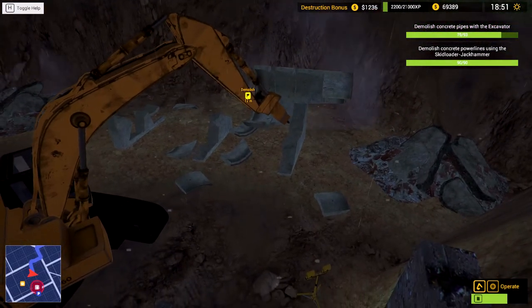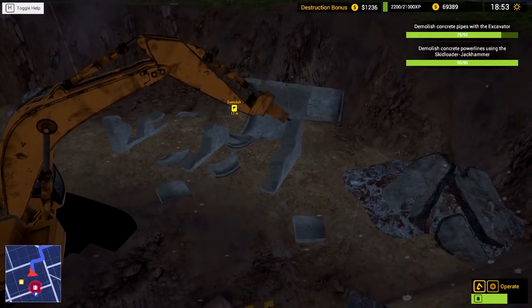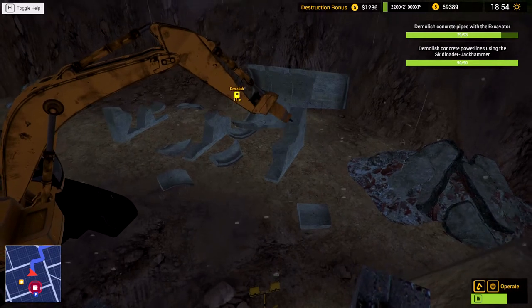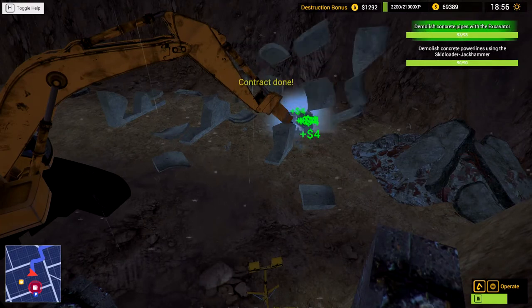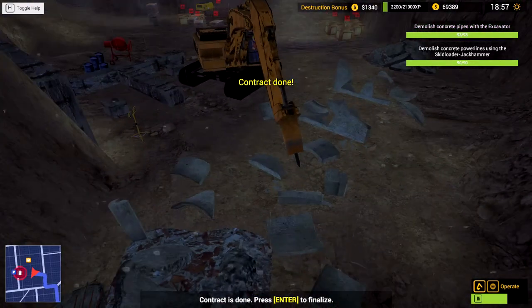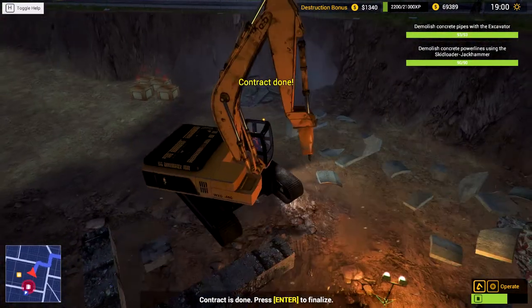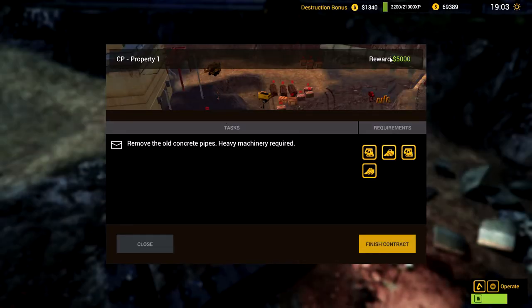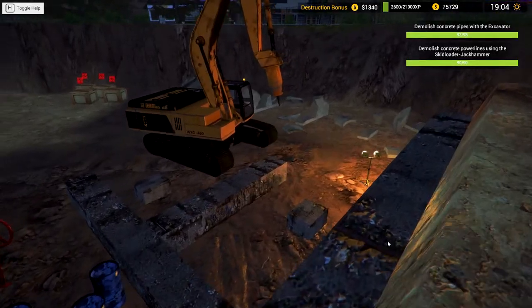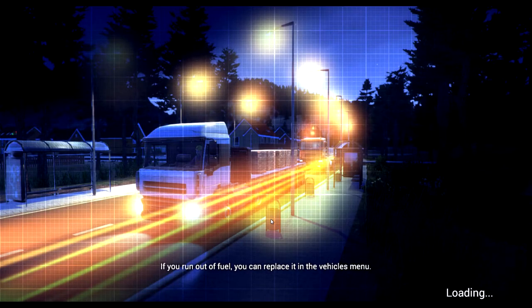And we're back - the game crashed on me there actually, surprisingly. That's never happened to me before. But we are almost done, just redoing this little section here. Get in there, buddy - there it is. Let's see the whole thing - there you go, get rekt! Oh, we did that one well. Someone else will come along to sweep that up. We'll put this bad boy away - call it a contract done. 5,000 bucks, we're gonna get like 1,300 bonus - look at that, $6,340 plus a bunch of XP. That is a very good job to do.